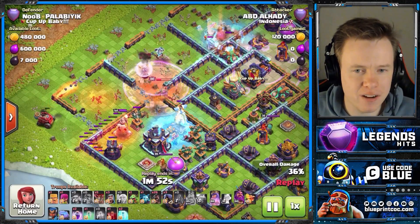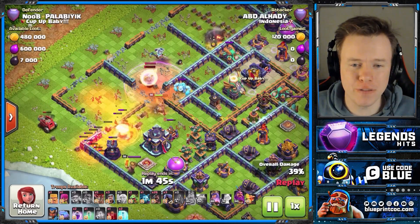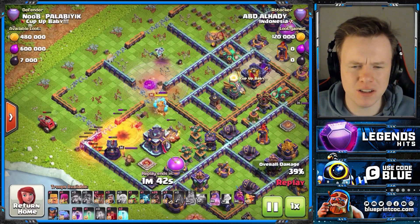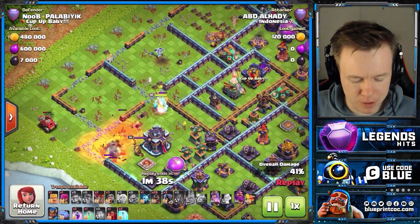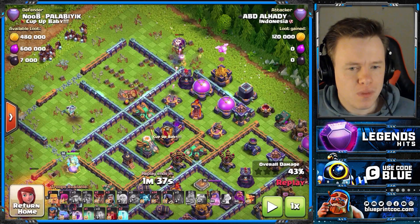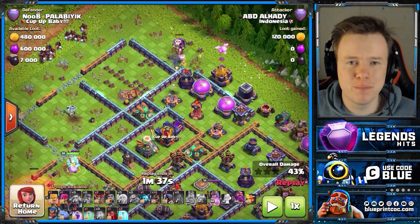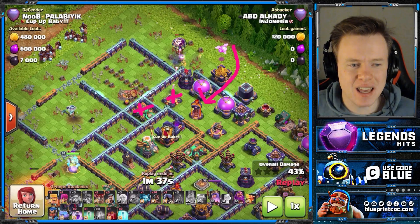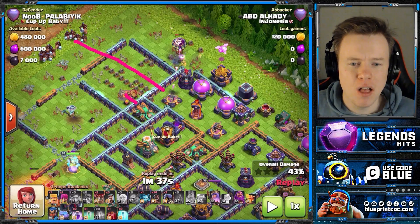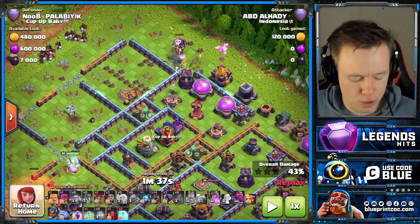We've got a really nice path into the Town Hall here, and this Town Hall will go down. Unfortunately, so will our Healers — this Poison Tower effect is quite strong and does a lot of damage, even to new level Healers that got the smallest HP buff. Now, a lot of you probably would have spammed in the Hogs from one direction. But why is it better to come this other way? You can target the bigger, badder defenses early on. If you come this way, it takes quite a while to get to the Scatter Shot and the Air Bow. Whereas coming like this, the pathing is really predictable — we can target at least two different defenses at once, and the X-Bow will go down, moving them like a wave around the base in an L-shape, which is exactly what you want.